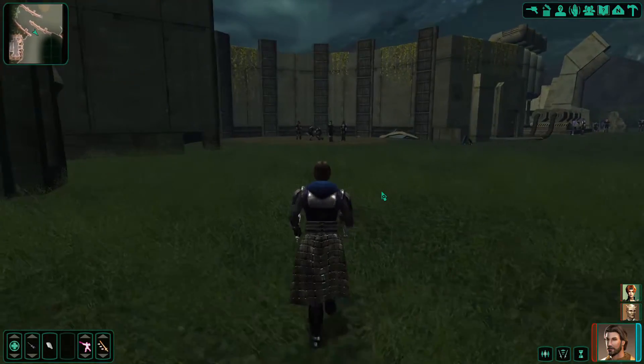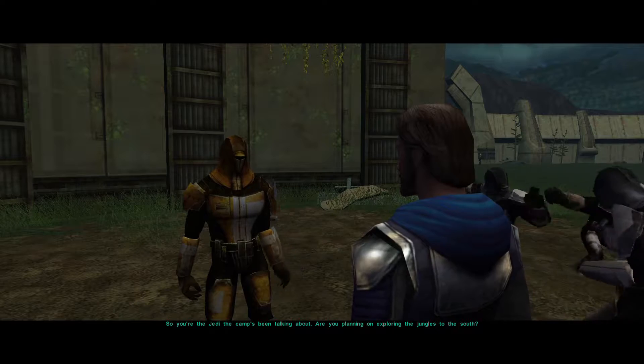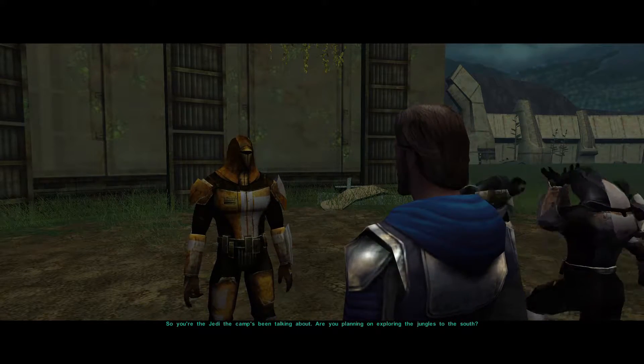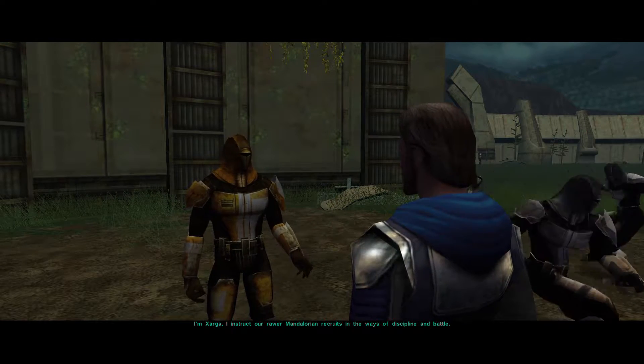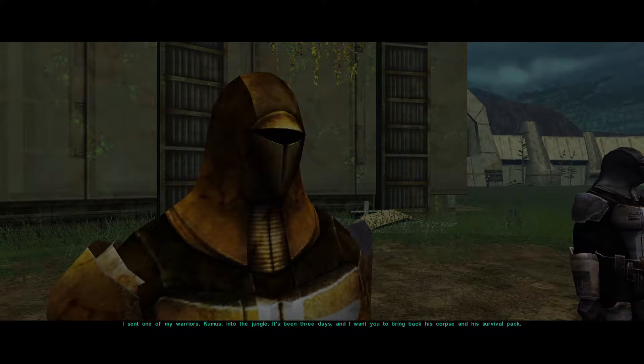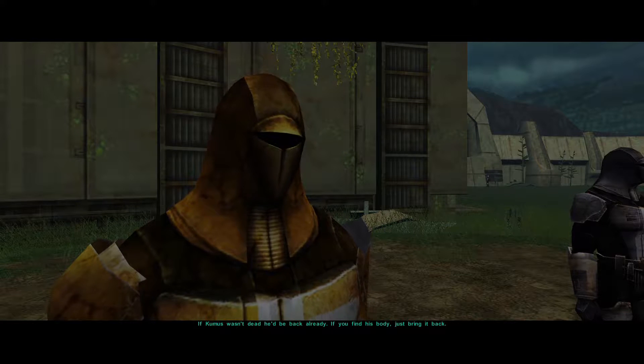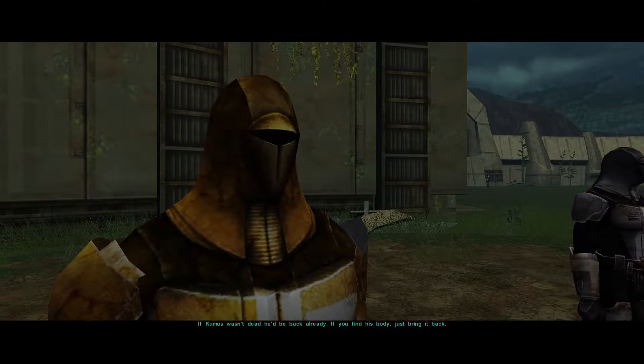There's some more fighting going on over here. I want to talk to the yellow guy — Mandalorian recruit. He might have a survival pack. 'Are you sure he's dead?' 'If Kumas wasn't dead he'd be back already; if you find his body, just bring it back.' Why are you on the body? Good point. 'I don't want his body, just his equipment. Field strip the corpse and bring the gear back.' Okay, let's do it. So we gotta help this guy get his person's body back.